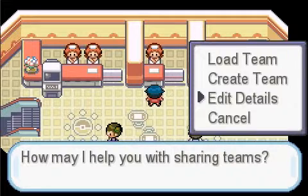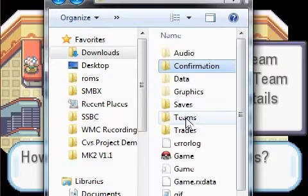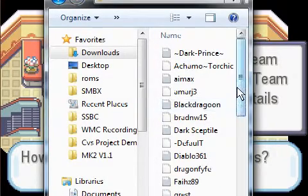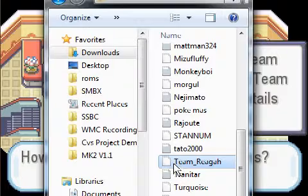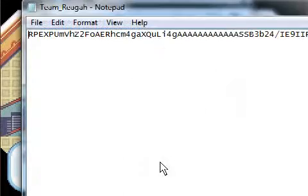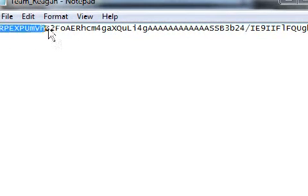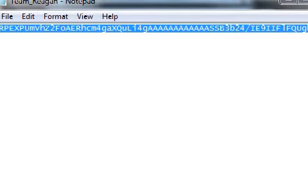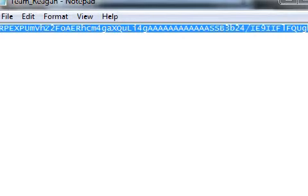Since your team file has been created, you're going to go to 'Teams.' I have a lot of teams to battle, which I'll record videos of. This is going to be your team file — it'll be named 'Team' and then your name. This is the code for it. You're going to copy this code right here, and then tell your friend to get the code and copy it. After that, you guys will be able to battle — it's a pretty simple process.